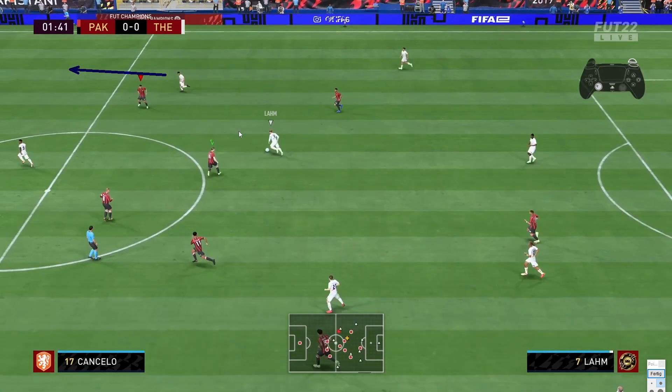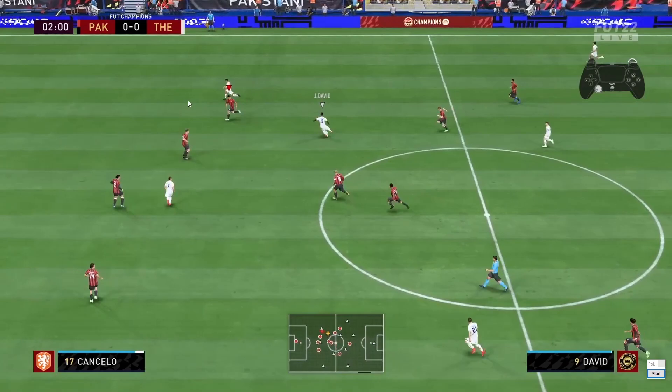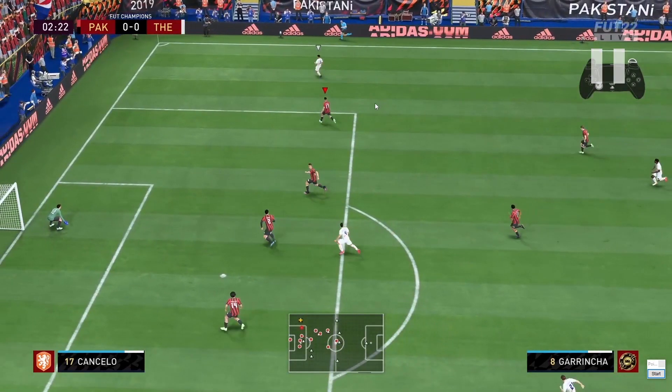I cannot give him the space — his momentum is good. So what am I going to do? I'm going to hold just the R2 button, because if I hold L2 and R2 together my player will be slowed down. This is the gas technique — we use the R2 button in order to cover the space. Just keep watching, it's very important. We hold R2 to cover the space; otherwise with his momentum I will not be able to catch him.